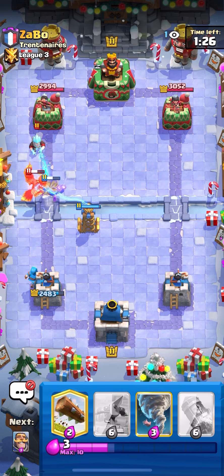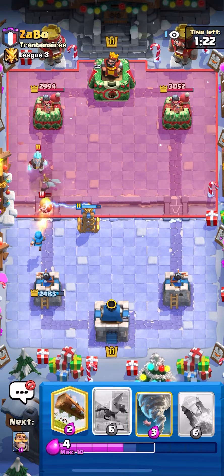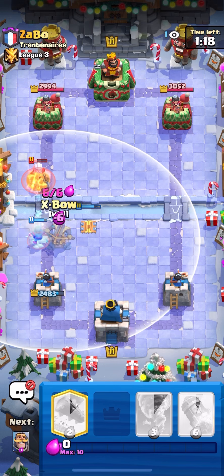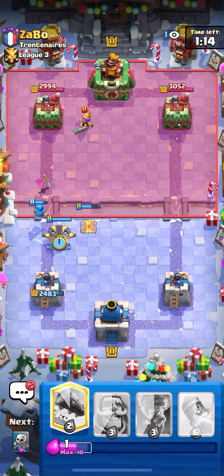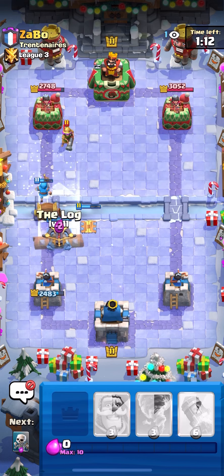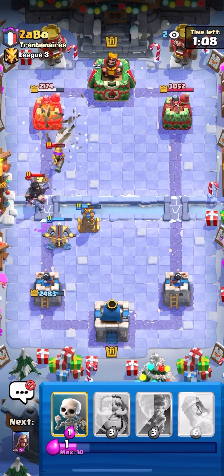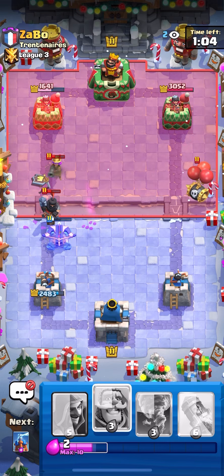He goes Bandit — that's good for me. We'll just drop Skeletons in front of the Knight to make sure the first hit doesn't do too much, and then we'll go for a Wizard in the back. I think Tesla is a pretty good play against Phoenix pretty much almost every time, especially when you already have a unit like a Knight tanking. Not sure if he has a big spell — if he doesn't, I'm gonna be able to win the game right here.